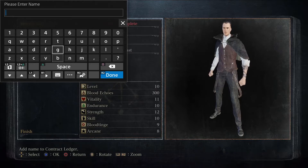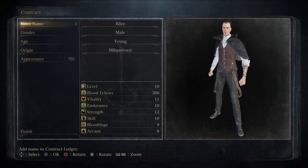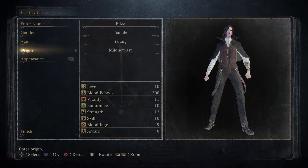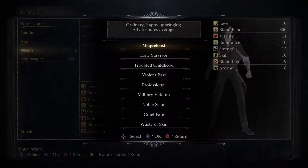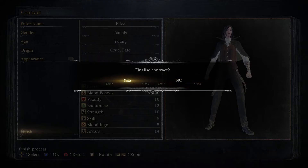While waiting for Elden Ring, I've decided to attempt a consumables-only run. If I can throw it, I'm going to use it to deal damage to enemies and bosses. Let's see how quickly I lose my mind. Throwing knives have a scaling in Skill and molotovs have a scaling in Arcane, so this will be a Skill and Arcane based build. I'm going to pick Cruel Fate — that's fitting.